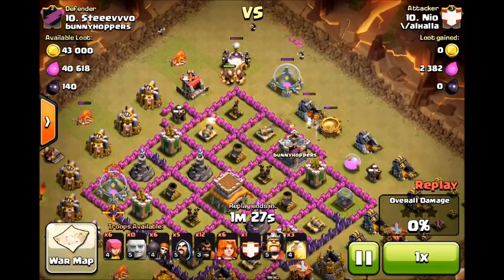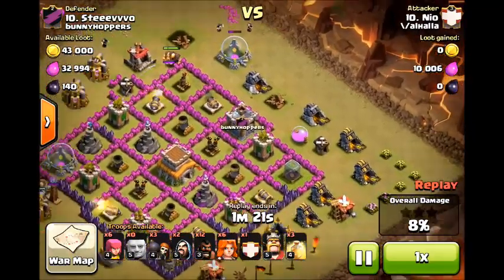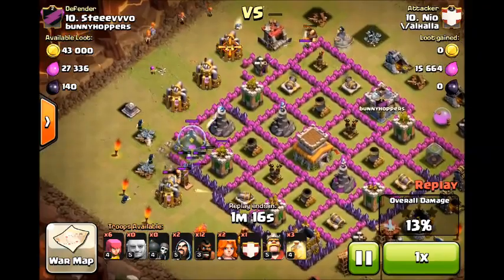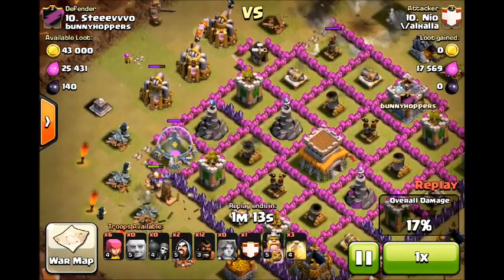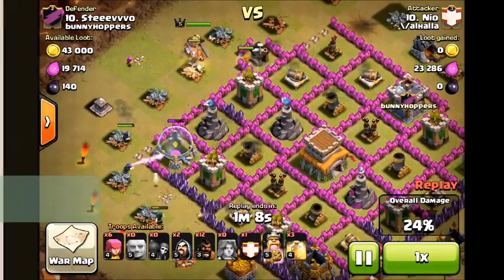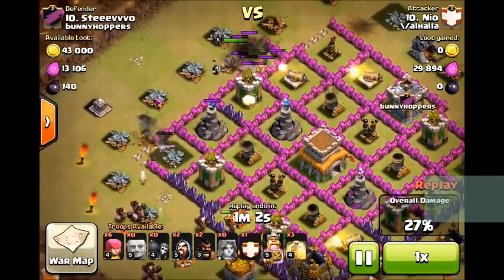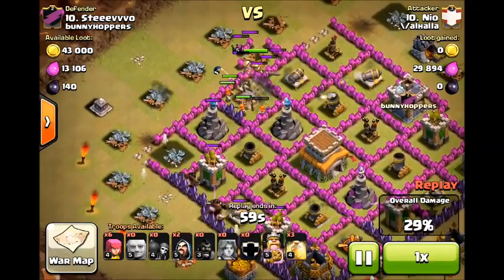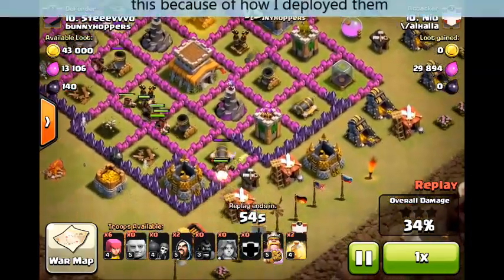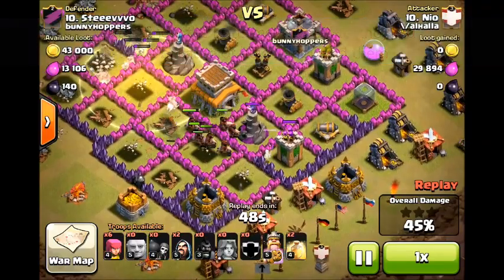This time I'm not going to use a Heal spell on the Giants because it's preferable to use those Heal spells on the Hog Riders, though sometimes you need the Giants to hold up a little longer. I'm creating a good funnel so I'll save those Heal spells, and there I send in my Valkyrie. When they occupy those two Wizard Towers is when I'm going to deploy the Heal. The Wizard Towers and the Barbarian King are your primary targets in this strategy. There I deploy my Hog Riders as a unit of three at the same time so they move across the base together — this makes them clear the base faster.